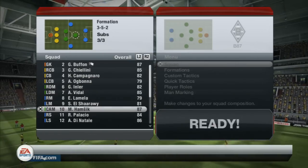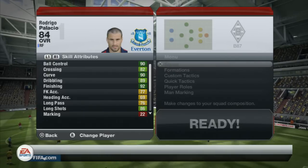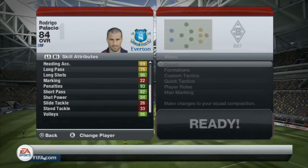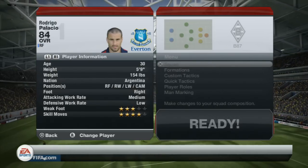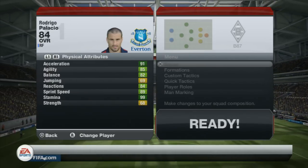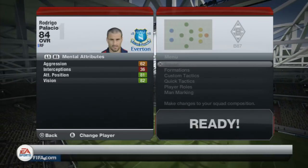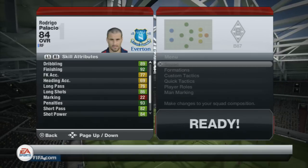Let's have a look at his in-game stats. As you can see: 90 ball control, 92 finishing, 86 long shots being standout, also 93 pens. You've got an 84 on the shot power and really decent volleys at 86. Low defensive work rate, medium attacking work rate — you would ideally like a high attacking work rate there, but really good solid green stats. Decent acceleration, decent sprint speed, good balance and agility.